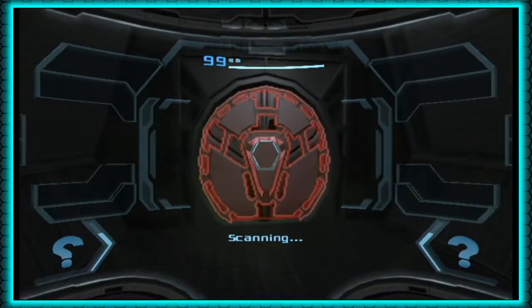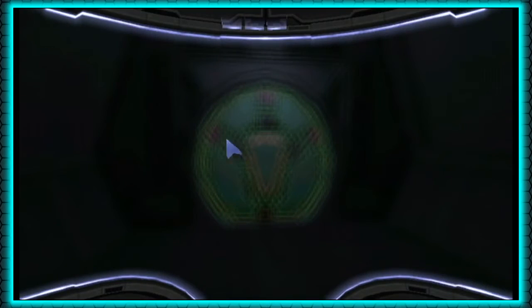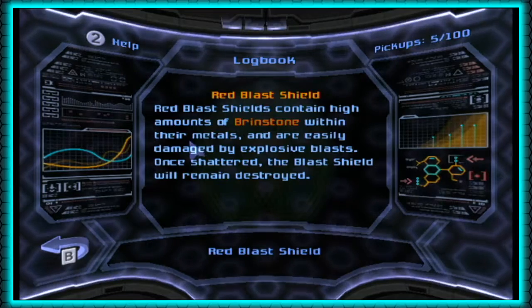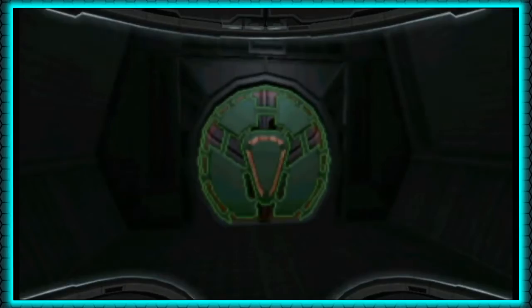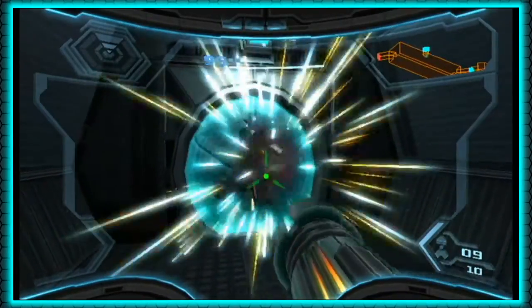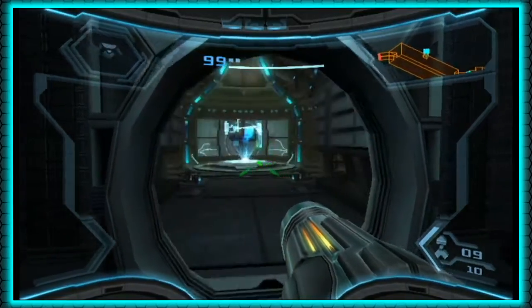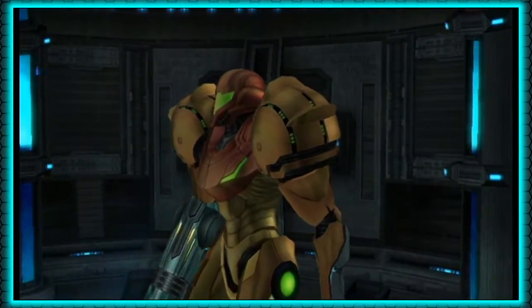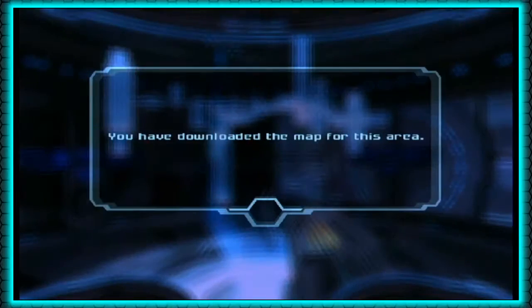Go ahead, scan this door — and this is a Red Blast Shield. Red Blast Shield is invulnerable to most weapon systems; explosive damage may break it. Red Blast Shields contain high amounts of brimstone within their metals and are easily damaged by explosive blast. Once shattered, the Blast Shield will remain destroyed. Just like Red Doors in every other Metroid game, missiles do the trick. And here we get a map station — just walk into the hologram to download the map. Unlike save stations, map stations are not scannable for the logbook, so we didn't miss anything there.